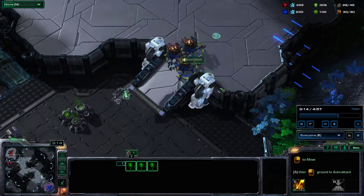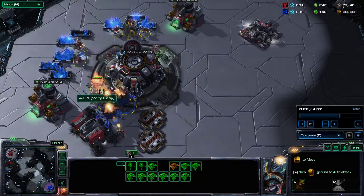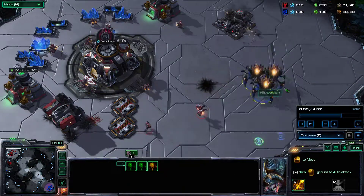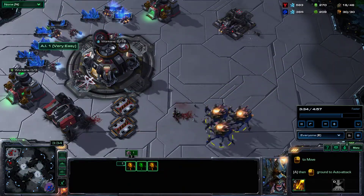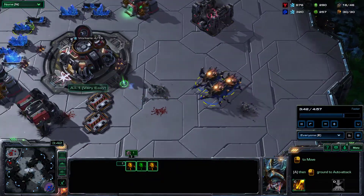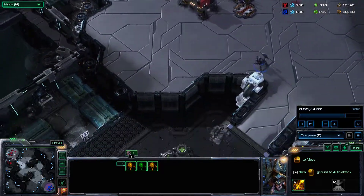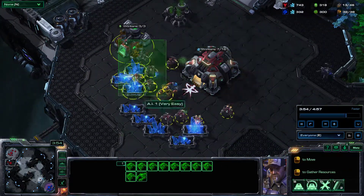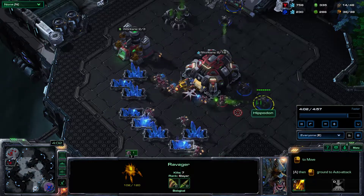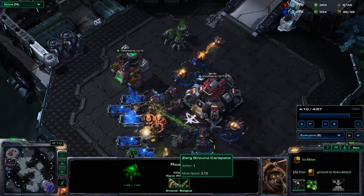You just run into the main — yep, he's going to pull. Doesn't matter, you just throw a few biles down. Three Ravagers is enough to one-shot an SCV and a marine. Here comes the pull — one shot, one shot. You just have to practice your micro; it's just a little bit of stutter-stepping. The opponent would most likely be lost by now. Ravagers have a lot of HP and more armor than Roaches, and they do more damage with their biles.